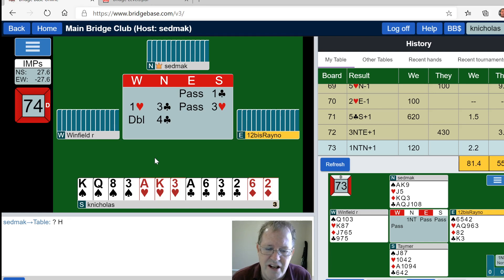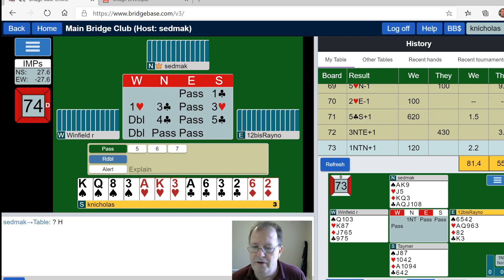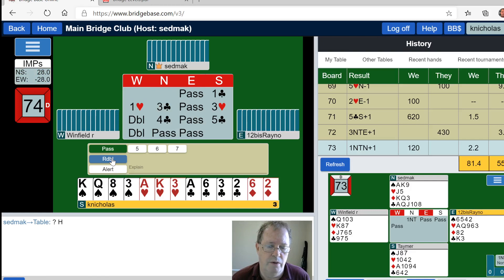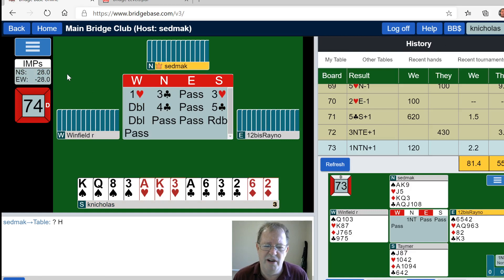West doubles — makes sense. North bids four clubs — North is not interested in three no-trump, so we are going to five clubs. Does my profile say inverted minors? No it doesn't. Let's redouble this — why not? If we're going to go down, we might as well go down bigger.